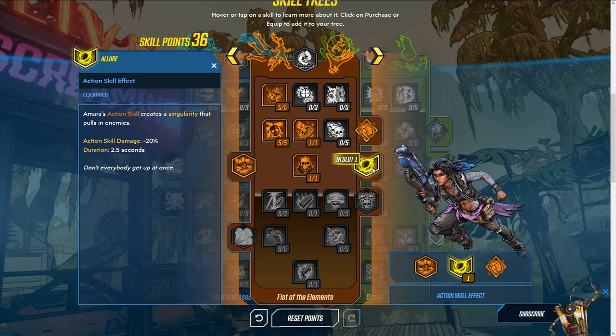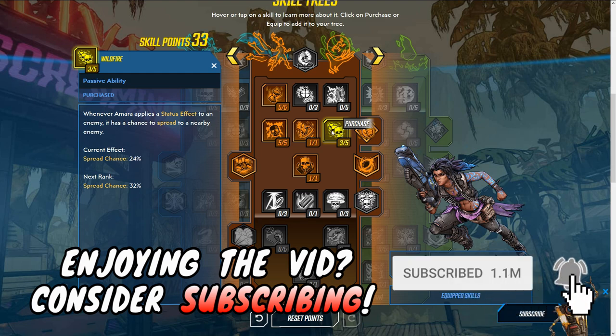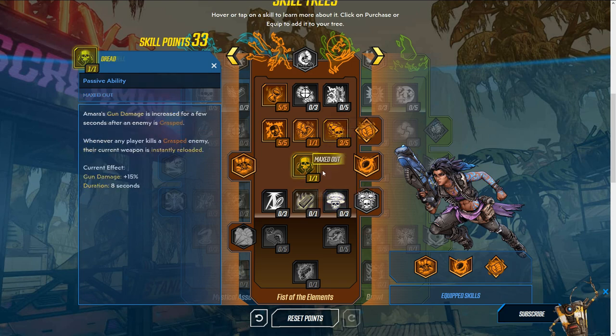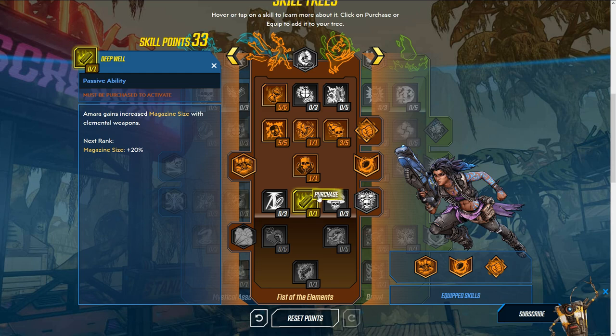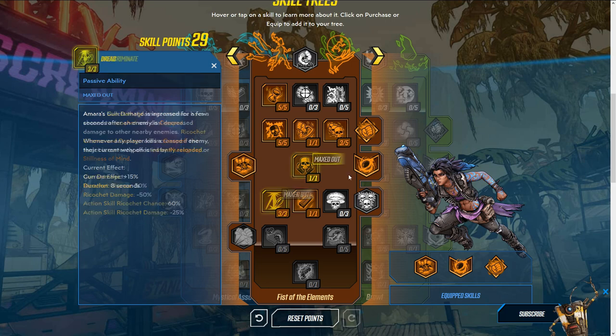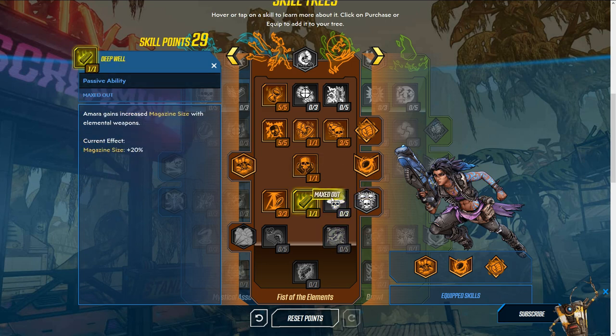Your action skill creates a singularity that pulls in enemies, making it very easy to deal damage. I'd get three of these — a 24 percent chance is fine, you don't really need more than that, especially when damaging a bunch of enemies pulled close together. Those extra two points can be put to better use elsewhere. Then get this magazine size increase of 20, and all three of the ricochet skill: Amara's bullets have a 30 percent chance to ricochet and deal damage to other enemies, though at 50 percent less — still very solid, especially combined with the singularity.